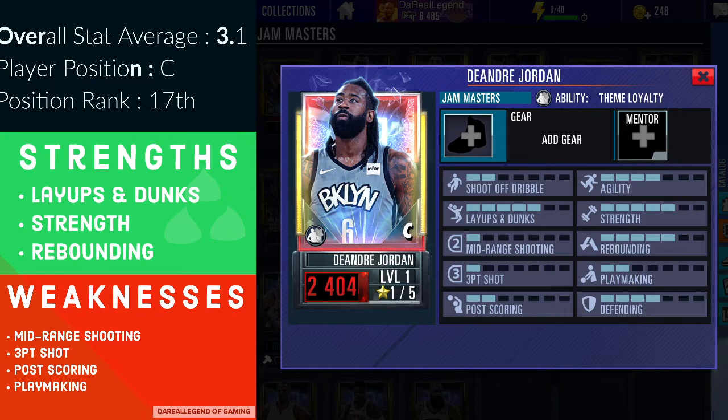His weaknesses are mid-range shooting, three-point shot, post-scoring, and playmaking. DeAndre is not your scoring post-scoring center like a Joel Embiid or Shaquille O'Neal. If you rely on him solely for layups, dunks, and rebounding, he'll get the job done. When I first started the game I was using Amethyst DeAndre Jordan as my center because I just needed him to grab rebounds, and he was a monster inside head-to-head.